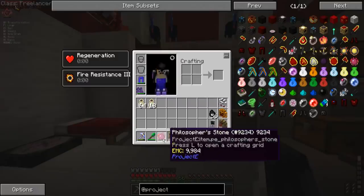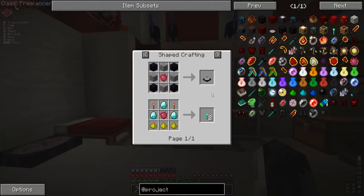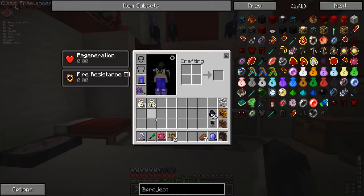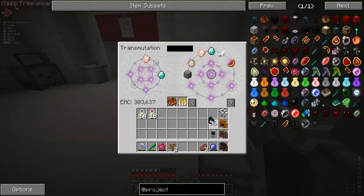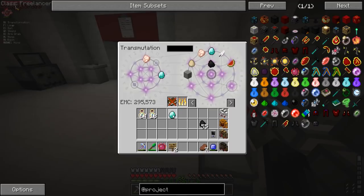We're going to be jumping right in and we're actually going to be using the Philosopher's Stone. So this thing is really, really powerful. I used it to make a transmutation table — if you're unfamiliar, basically if I put in, let's say some coal, it's got an EMC value of 128. It adds to my EMC total. And then I can go over here, and if I want to get diamonds, I can just grab it. We're trading it.